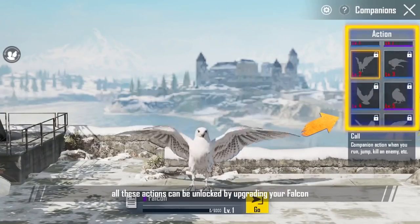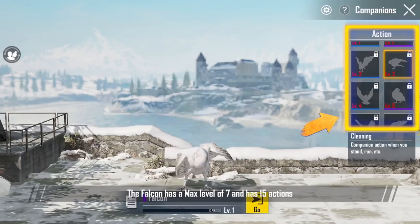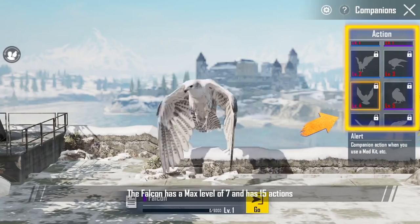All these actions can be unlocked by upgrading your Falcon. The Falcon has a max level of 7 and has 15 actions.